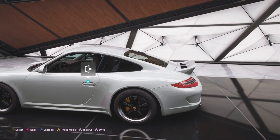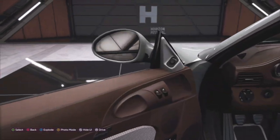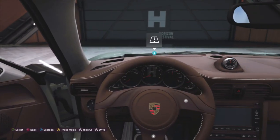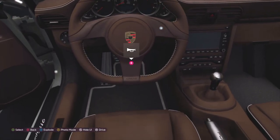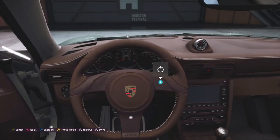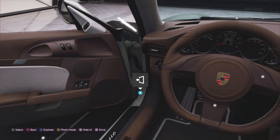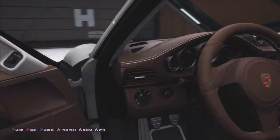Let's check out the interior. This is my favorite part - look at the color, it's this nice chocolate brown tan interior, and best part, it's a manual. I just love how almost everything in here is the same tan color. It's kind of an interesting look, and Forza Horizon 5 is so detailed that this looks really good in here.